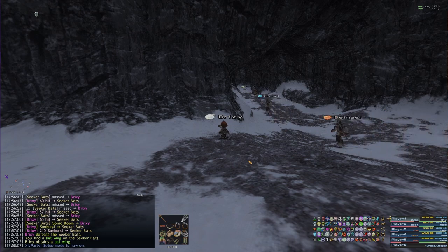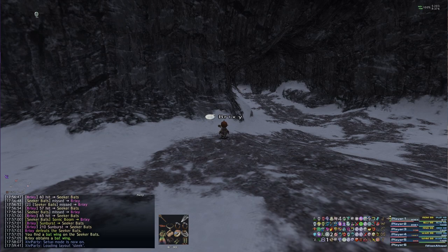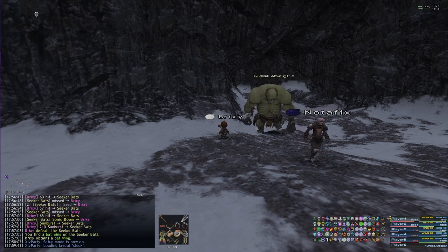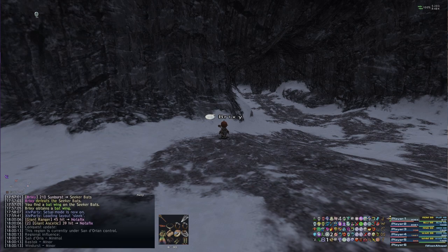There will be a download link in the description. This is ready to go out of the gate and it's called XIV Party Sleek. To load it, open XIV Party, type 'xiv party layout sleek', and it will switch you to the new UI. You can keep the old version on your desktop and just drop this one into your windower folder. Thanks for watching — enjoy both versions, the basic black from a month ago and this new Sleek version. Like, comment, subscribe, and I'll catch you in the next video!